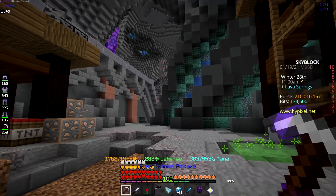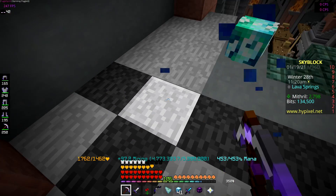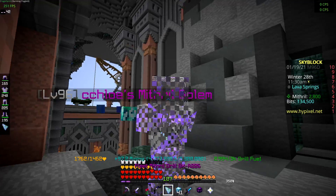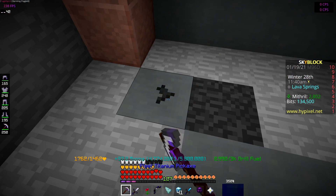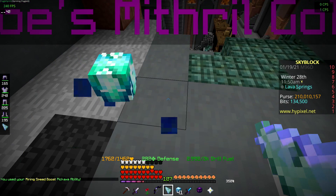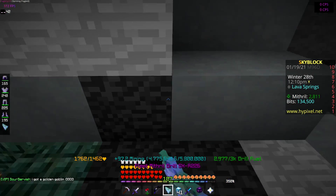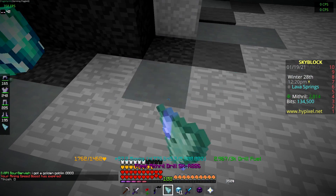Let's do a direct comparison between the pickaxe and the drill. Mining with the pickaxe takes a while at a pretty normal pace. With the drill — and using the right-click ability — it's a tiny bit quicker, around 4.3 seconds. It's faster, but honestly it's not that much faster. It still takes a while.